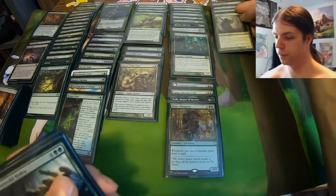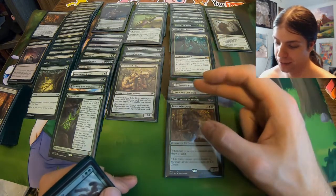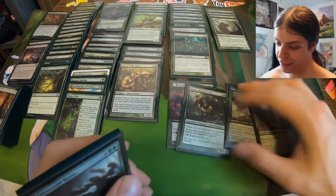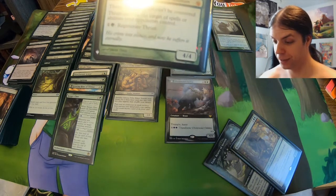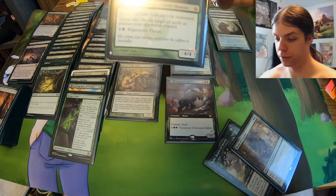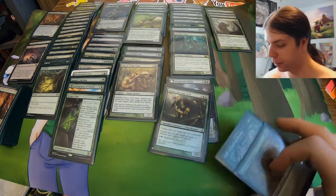I also forgot to mention Thrun has regeneration, so that's funny too. Thrun: can't be countered, it's Hexproof, and you can pay two to regenerate it. Four mana, four-four. That's Thrun.